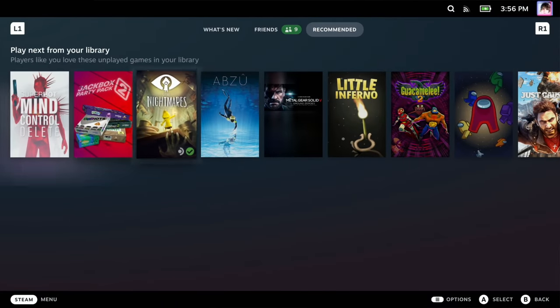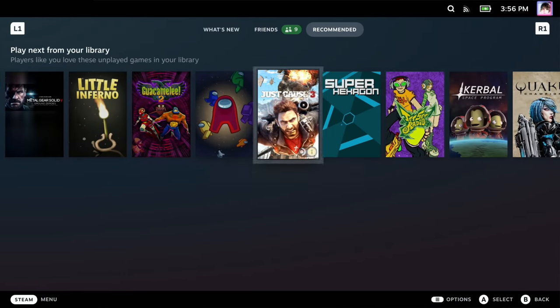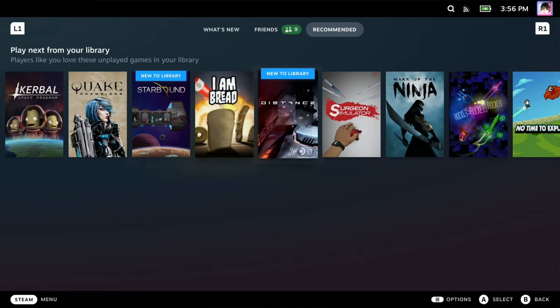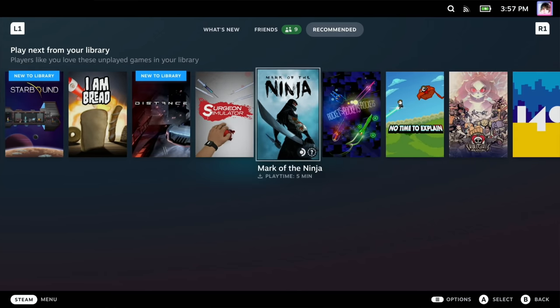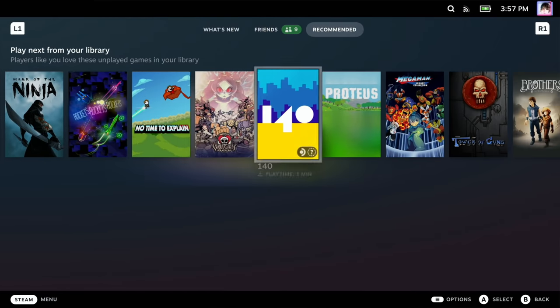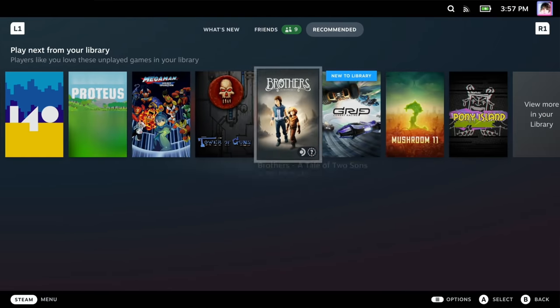One thing I noticed is that the Recommended tab in your home menu is actually showing games with an unknown status. While many untested games can definitely be played on the deck, others can't. The Recommended tab should not be showing anything but playable or verified titles.